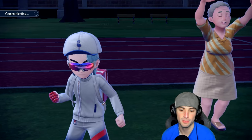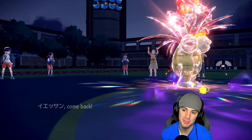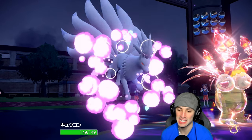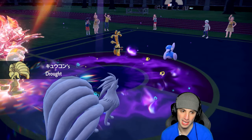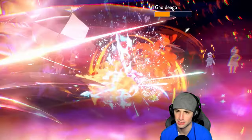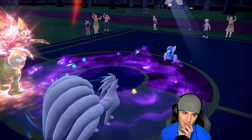By the way — shout out to that trainer wearing a Flamigo hat, huge props. We swap in Indeedee and Ninetales, get the sun going, and proc that Chlorophyll double on Executor's speed. Tera Blast now gets a damage boost in sunlight. Golduck should most likely die to this — and yes, bye-bye Golduck. Executor is really thriving out here in match number one.